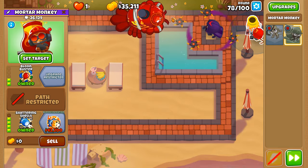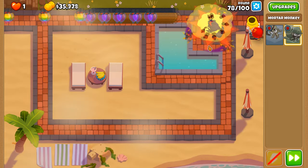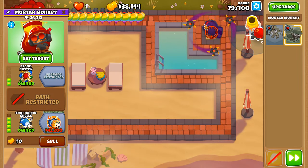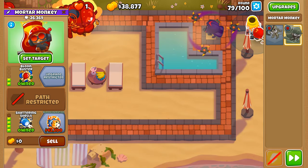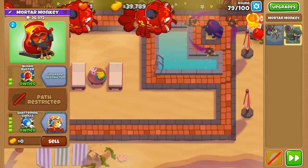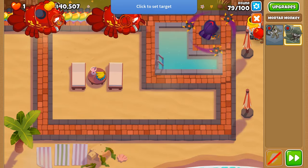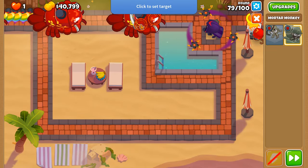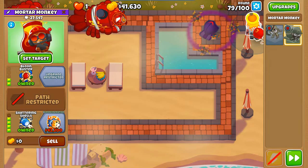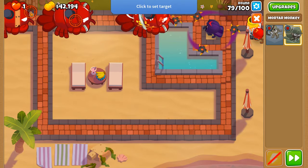Speaking of Spirit of the Forest — the fix Ninja Kiwi did to Spirit of the Forest for Glacial Trail is probably one of the biggest nerfs it faces. The sole reason you'd buy Spirit of the Forest on Glacial Trail was so that even when frozen it could continuously do damage. Ninja Kiwi said no — that was a bug — though arguably it should have been a feature, since it let you get through CHIMPS on an incredibly hard map using the tower's advantage.